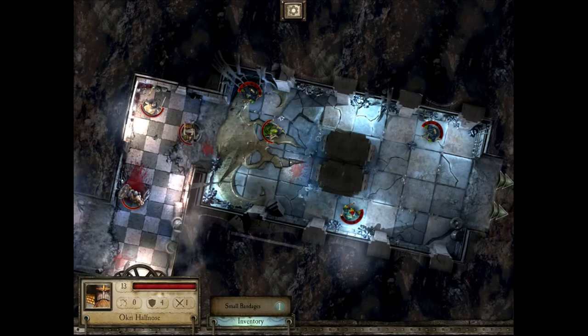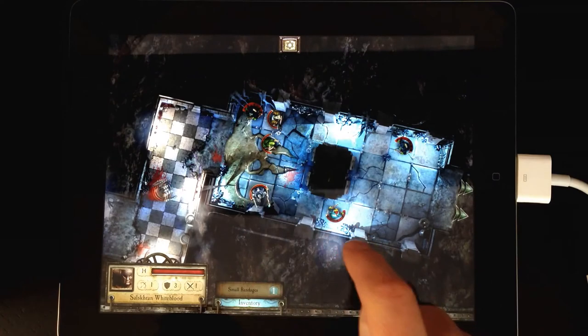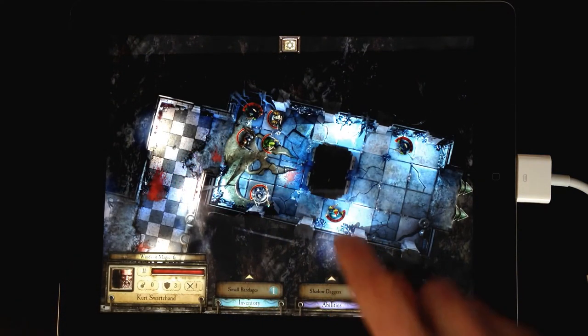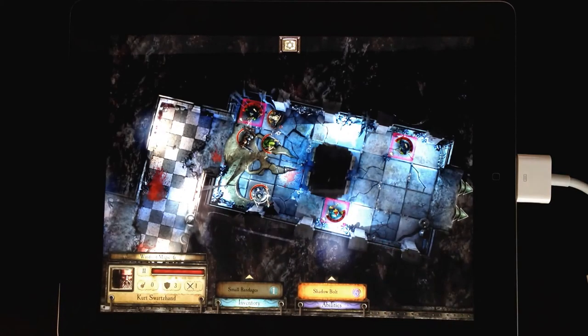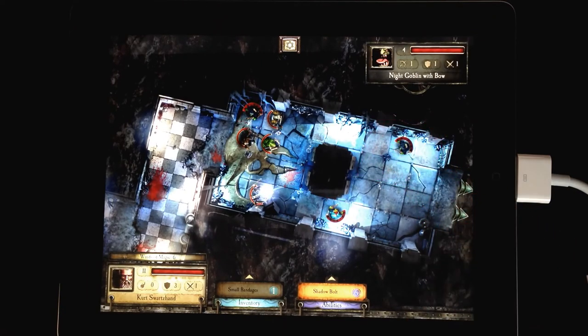Let's switch back into the hands-on video feed again because the grey wizard is about to cast some spells. You may have noticed these tabs at the bottom of the screen — these hold items, abilities, and spells. You can swipe up on the tab to reveal more. We're now selecting shadow bolt, then it's just like attacking: you double tap and cast on an enemy.